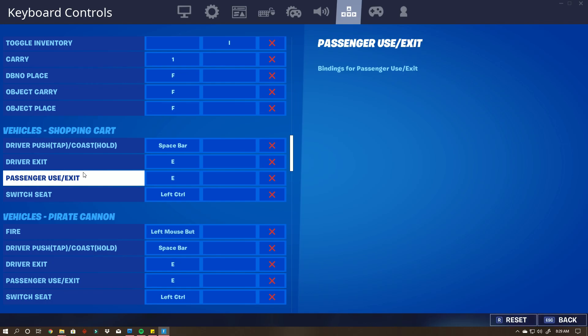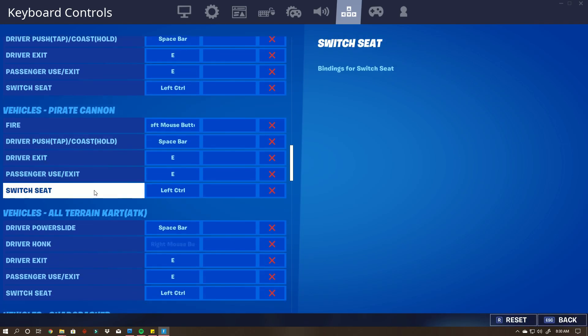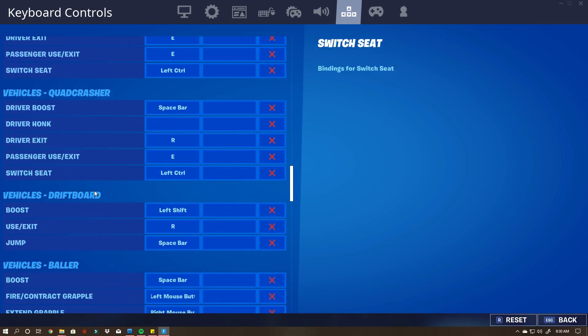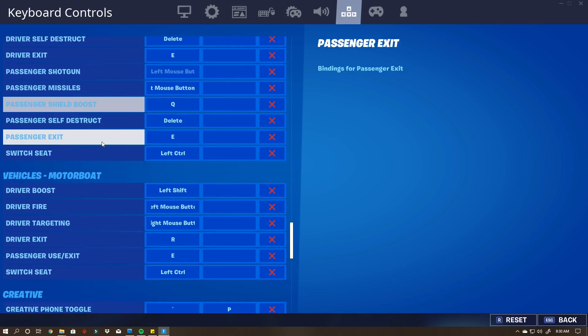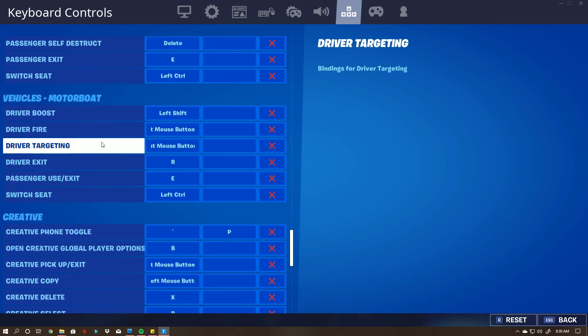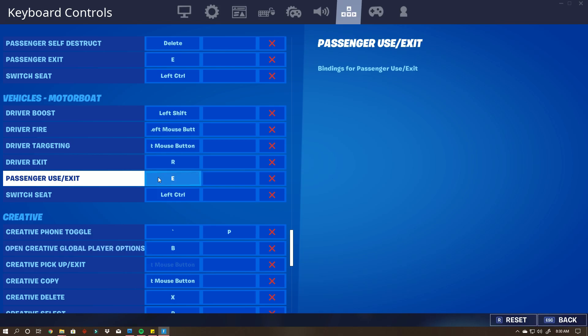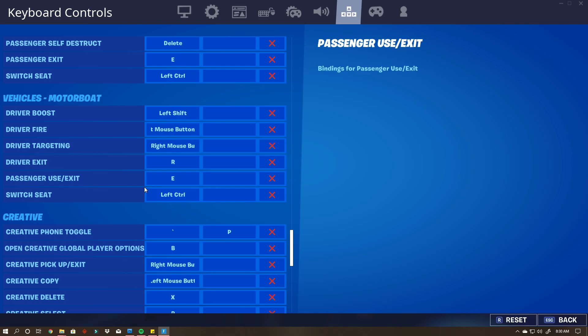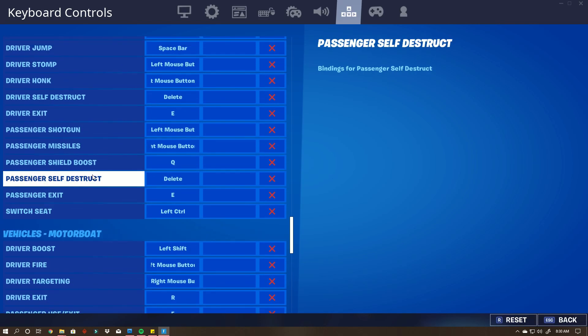There are so many vehicles in Fortnite, and you have to make sure that you change the keybinds for them, otherwise you're going to have big issues. You'll be exiting with your E key, so moving forward while in a boat will immediately eject you, which is not good. Go through any of the vehicles active in the current season and set it up so it doesn't conflict with E for moving forward. For the motorboat, for example, I have exit as driver set to R. Exit as passenger is still E — I should probably fix that because whenever I'm in the passenger seat I sometimes just hit E and it pops me out.